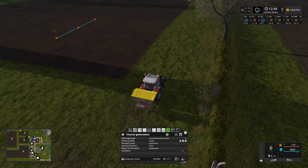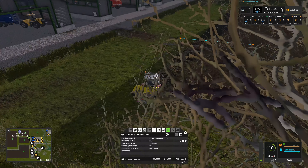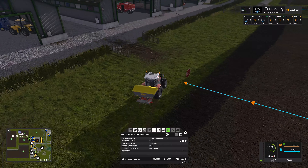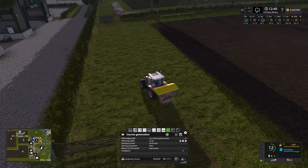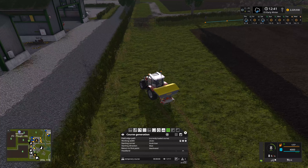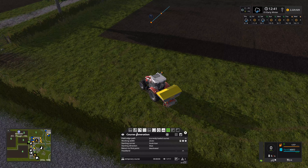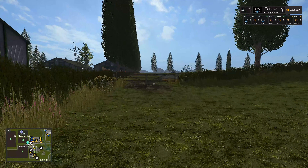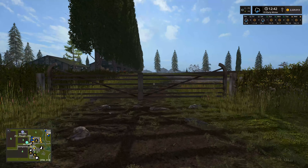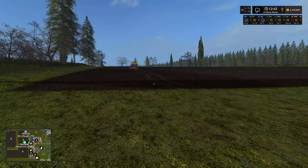I'm going to hold on a second with the tractor - I have a feeling I might need to put a weight on this tractor because it's been sliding around as I've been driving it earlier. Setting the first waypoint and starting the CoursePlay course. I'll get out and let it get on with it - just opening this fence here. It's essentially just fertilizing this field.